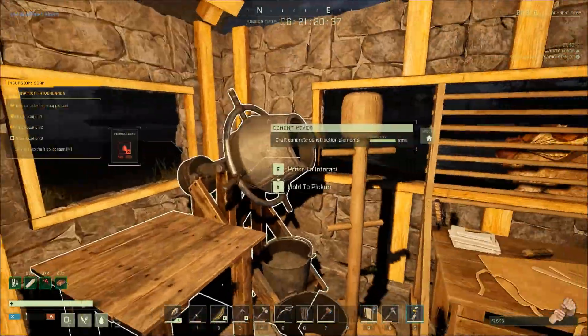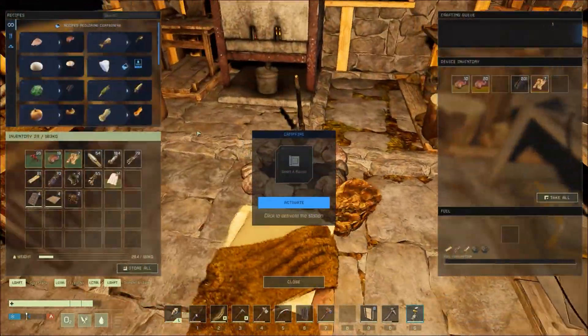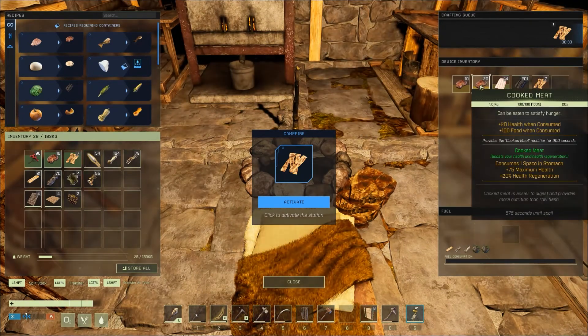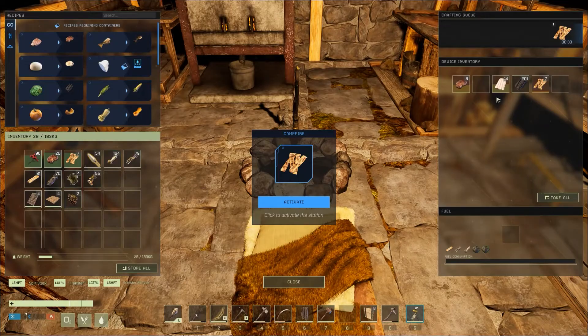We made it back to the base and Rongo's out there chewing away. Let's go ahead and take a look in here. I don't really need that much more meat, so I will just destroy the stack. I do use the bacon.